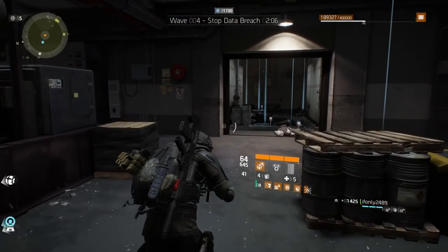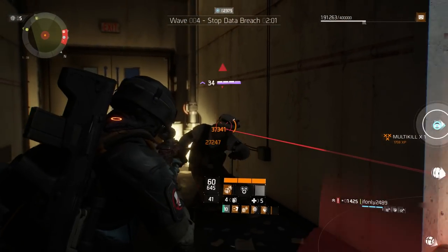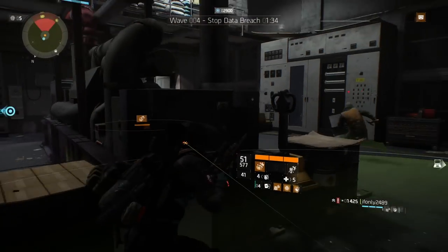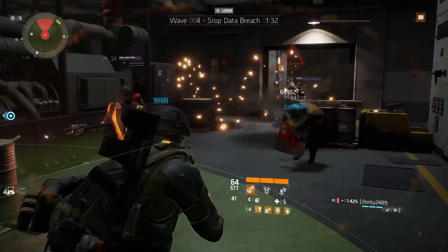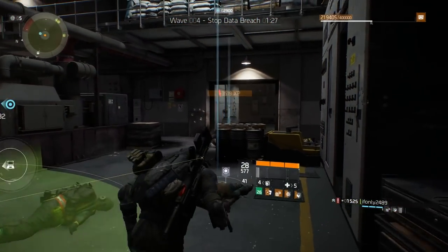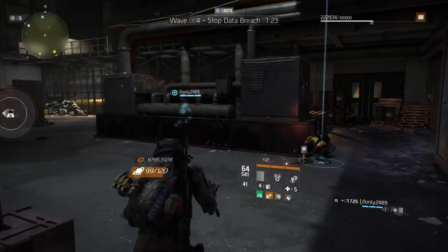If the computer is a little bit closer — I think there's one around 40 meters from here — you can stay till 15 seconds, then open up the garage. You want to farm all the NPCs at this point so that later on you don't have to worry about getting any more SHD tech to open up those reward caches. At 45 seconds, you'll see we take off to go to the computer.